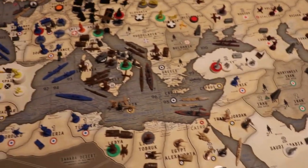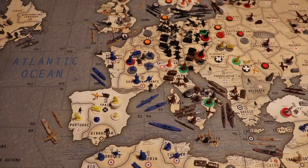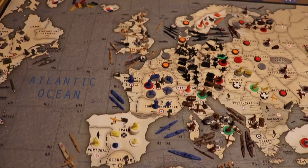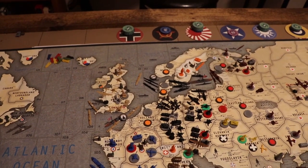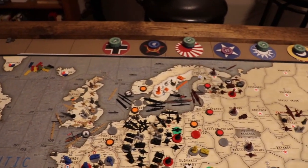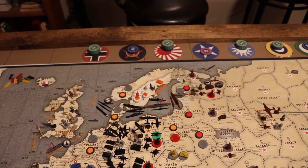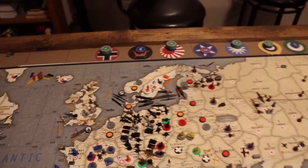Looking at the rest of the map, the French have a little bigger navy. The British not quite as much, though it's spread out a little better. The Germans have the same subs, cruiser, and battleships — one transport and one destroyer more — but their country is just three territories.